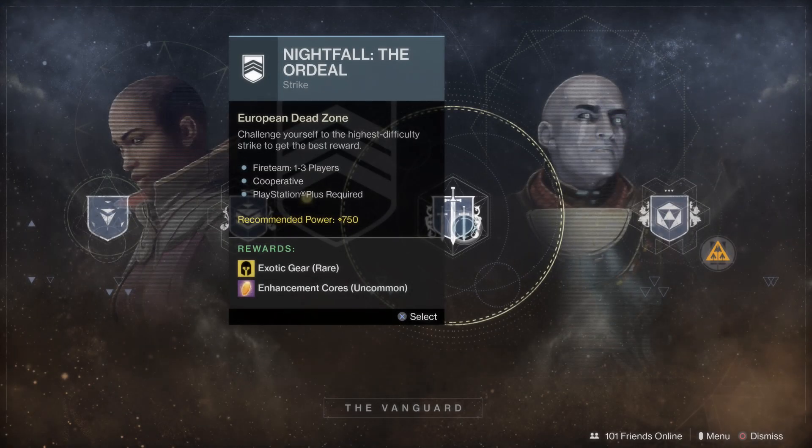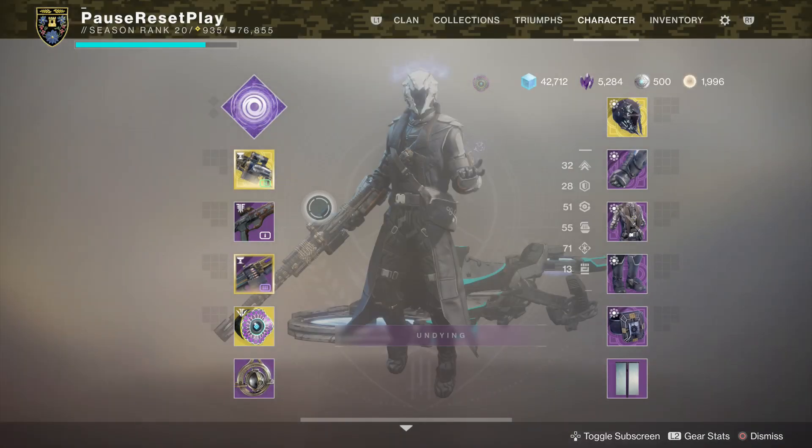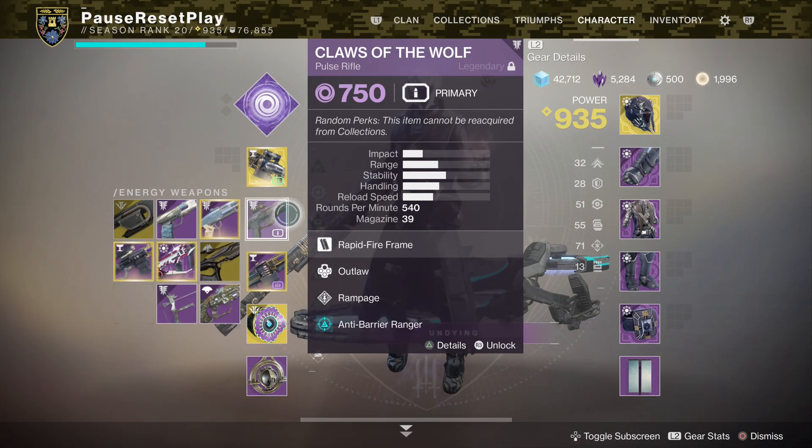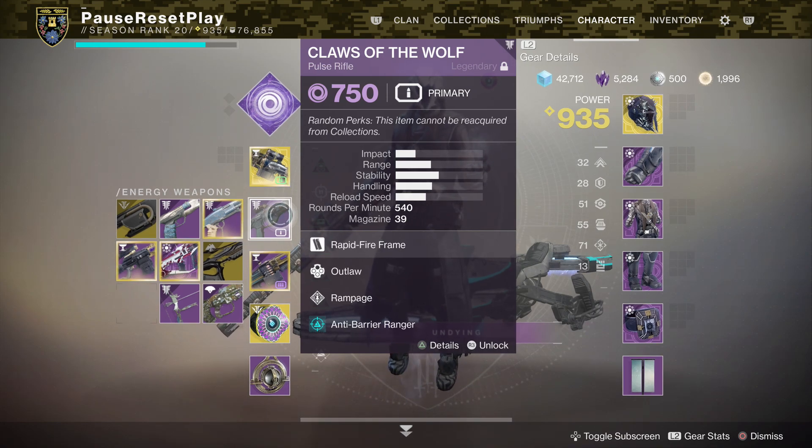You want to make sure for both of these that you have weapons that will take care of the champions. Both versions will have Unstoppable Champions, Barrier Champions, and Overload Champions — so make sure you're using weapons that can take them out. It's important to take out every champion throughout the Nightfall because the more you take out, the more of a bonus you'll get at the very end. You can get up to a Platinum Bonus if you take out every champion, so make sure your fireteam is composed of weapons that will take out those champions and prioritize them for more points.